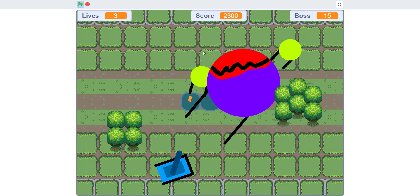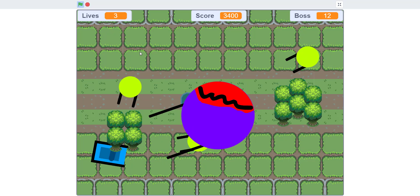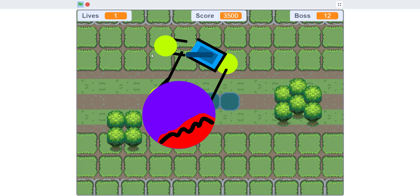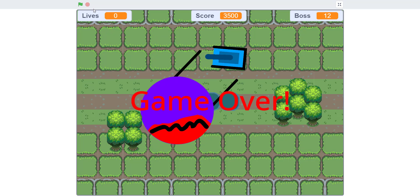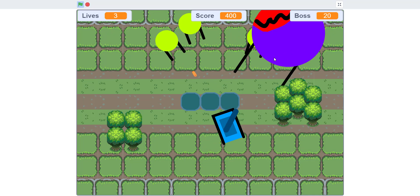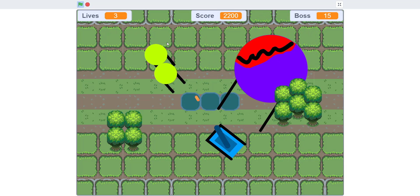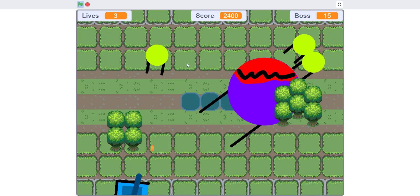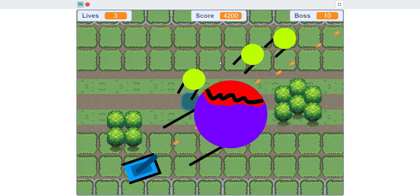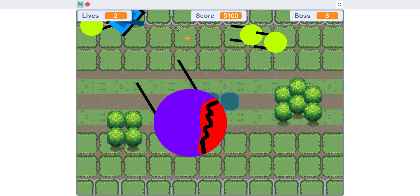The boss is supposed to spawn at a thousand score, but I set it to a hundred so I can show you easily. You shoot enemies by clicking, and if you get touched by one it'll say game over once you lose all your lives. The boss also does one more damage than regular enemies.